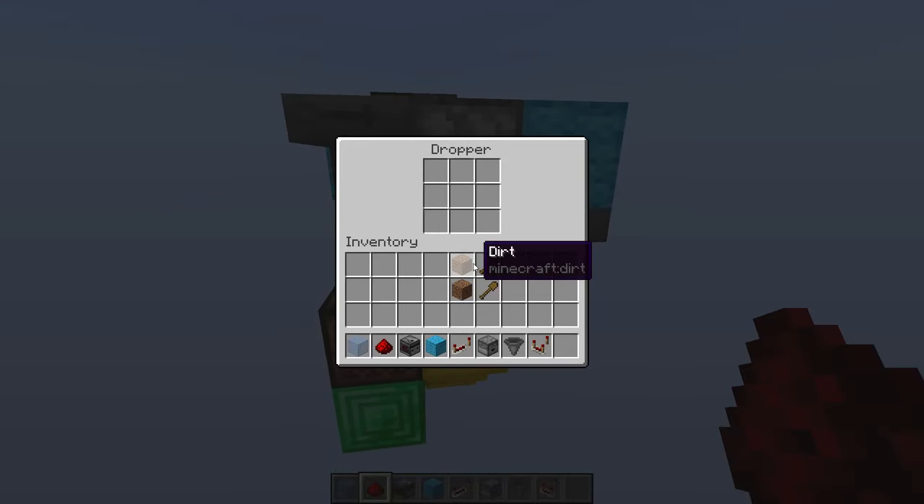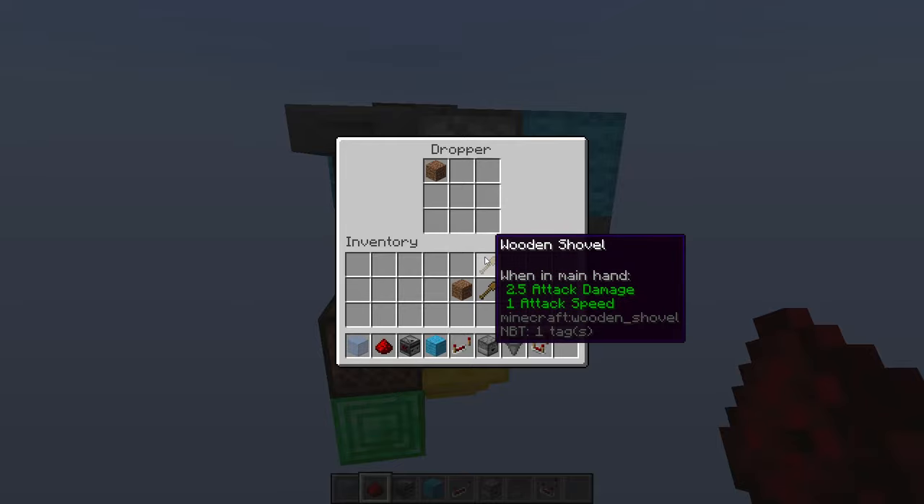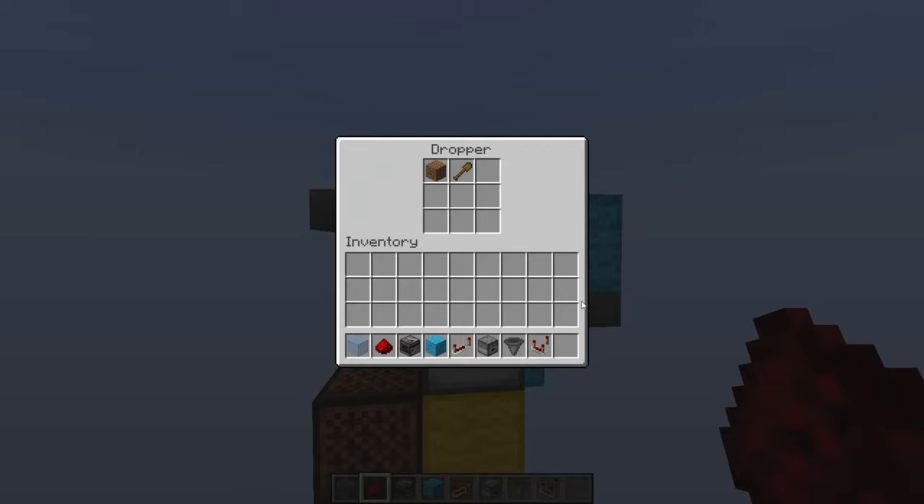The last step for the base layer is to just put a stackable item and a non-stackable item into these droppers right there.